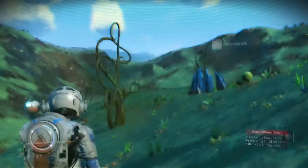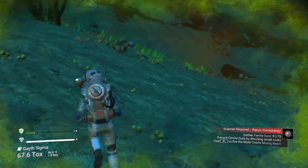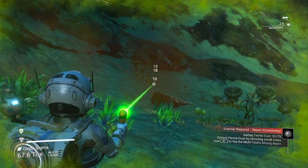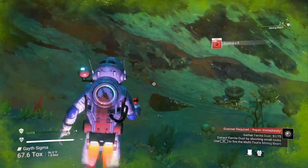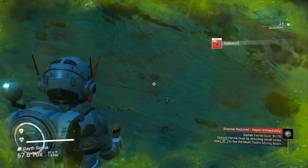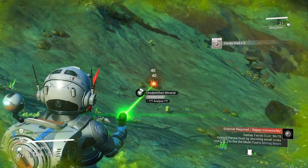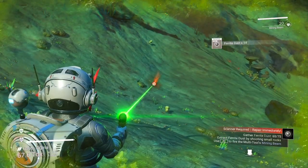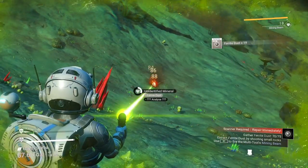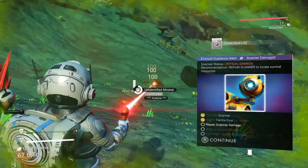Okay let's see what we got - 51 to 75, not bad not bad. We're surviving, we know this. Horrible planets - the poisonous planets are horrible for ferrite. But we got some marrow bulbs so that's gonna help out. We're about to have plenty of sodium, and sodium will be of the essence.